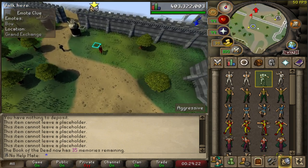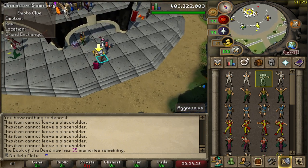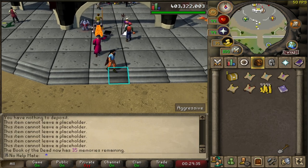I think I said bow — it's the bow emote. So anyway, we go up to this tile right here, do this little emote, and that should be the next step. The casket already! Easy — beginner clue scroll, super easy.